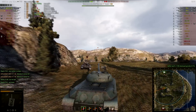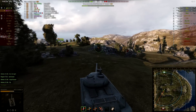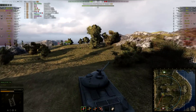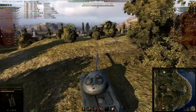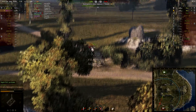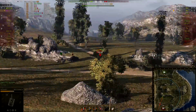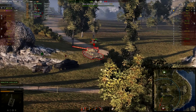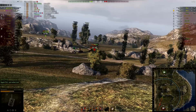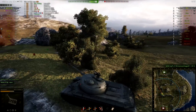We know one IS-4 is coming from our cap on the 1-2 line and the other IS-4 is most likely on top of this hill or went to the bottom. We check the bottom first, then peek on top — it's likely he's on the H-J line. We should get a really good crossfire here, and there he is. I try to nail the shot and track him but didn't aim fully — I fall back so he can't shoot me. Then he peeks at the Jagdpanzer and I get to shoot him in the ass and set him on fire. He shoots the Jagdpanzer with HE, doesn't kill him, and our Jagdpanzer finishes the IS-4 off.